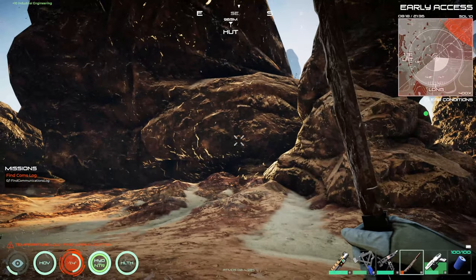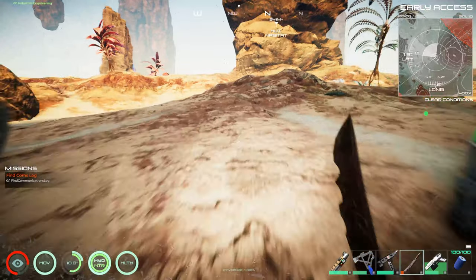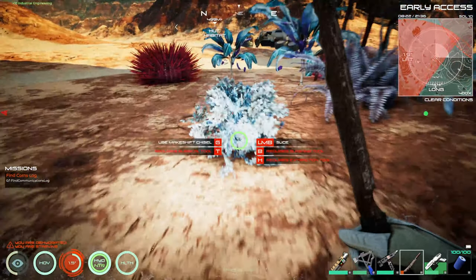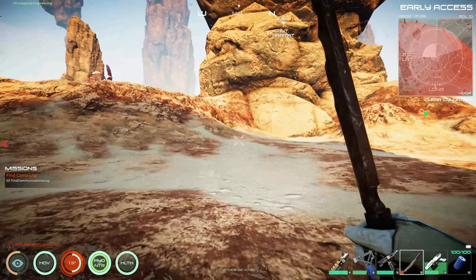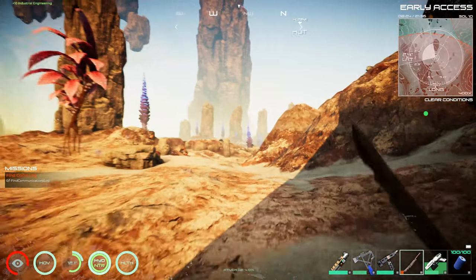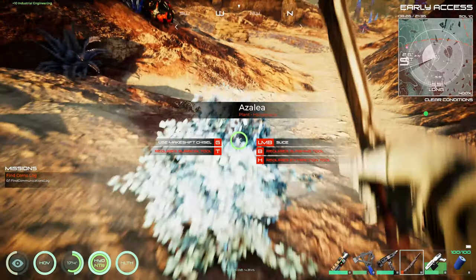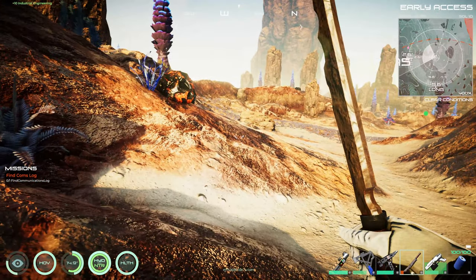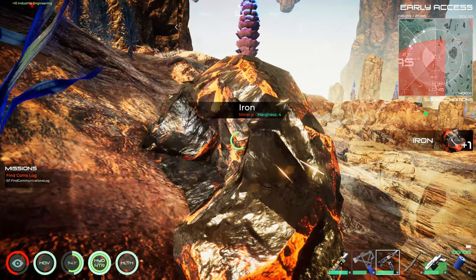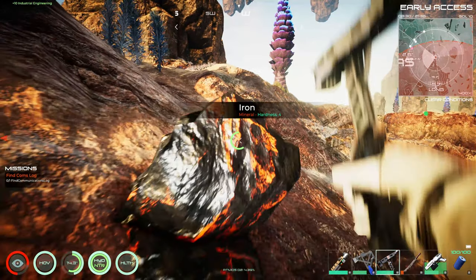I'm gonna have to go out and look for that comm log. Let's see which way is home — I've got another hut over that direction, but it's not the one we're looking for, it's this way. Oh boy, we did go quite a ways out. I learned to want to grab those when you get a chance because you need that for making makeshift tape — and when you don't know where it's at is when you need it. Some more iron — I'm tempted to just start grabbing some. That tool is not holding out very good, it's already losing some durability.